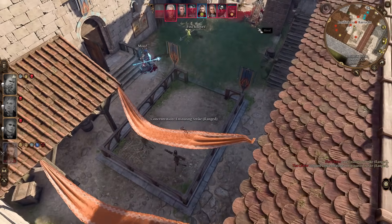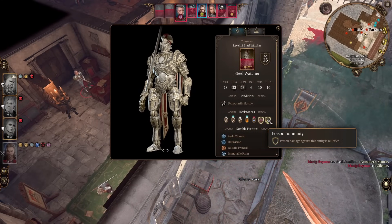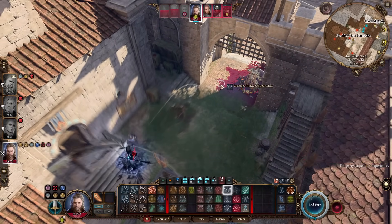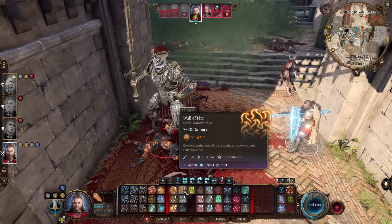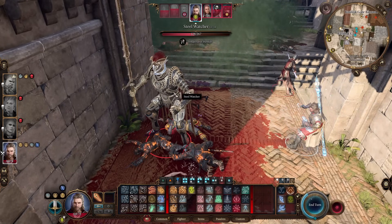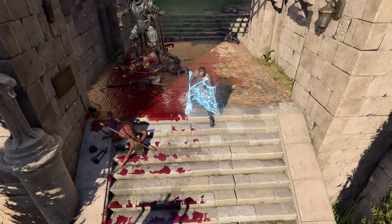One problem with Cloud Kill is that many enemies in later acts have poison immunity, so you won't do any damage with it. These are usually single target enemies like big bosses or Steel Watchers. In those cases, throw Scorching Ray, Fireball, Burning Hands, Wall of Fire, or Chain Lightning from Kereska's Favor at them - Steel Watchers are vulnerable to lightning damage so that's easy too. It's a very strong and reliable build overall. I hope you enjoyed it, see you in the next video.